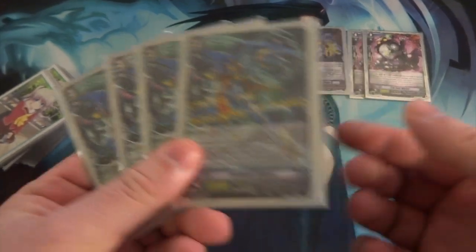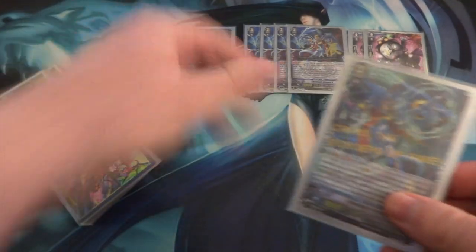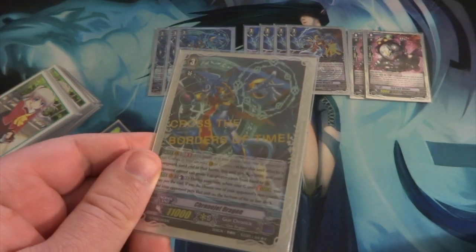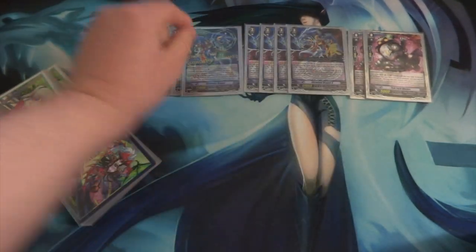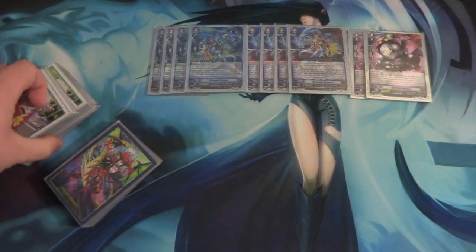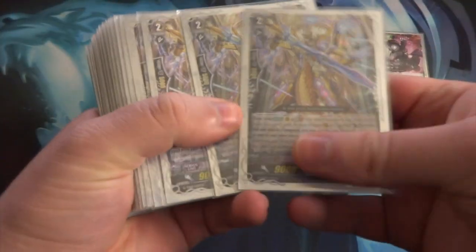And then four regular Chrono Jets. The times I ride this is when I don't have a Chrono Jet G, or if I need to remove something from the field — like getting rid of a Laurel if I don't have a Heal Trigger in hand to use Heteron to send it back. Eight Chrono Jets total is what you want, because you do have strides that need a Chrono Jet heart and effects that need a Chrono Jet Vanguard.